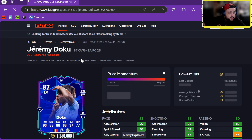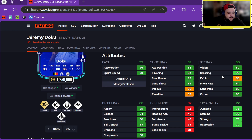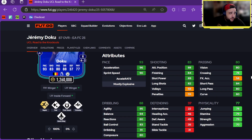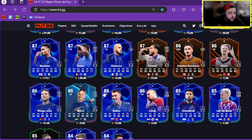We've got Jeremy Doku — 1.3 million, left mid, right wing, left wing, four-star, three-star. Right Winger, Left Winger, Inside Forward plus roles with Rapid Plus, Flare, First Touch, Trickster, Quick Step. Cracking pace, great dribbling, very good shooting for a winger, can play either wing, good passing, decent physicals overall — what a card. Man City will get an upgrade or two.